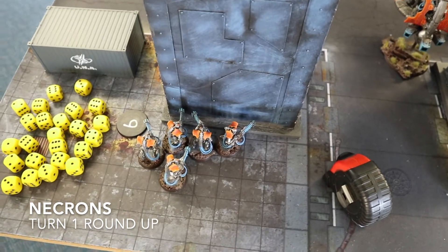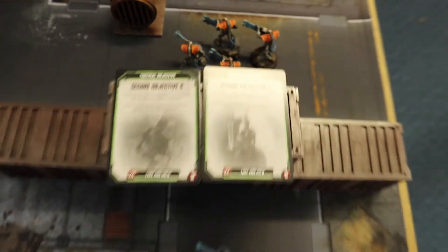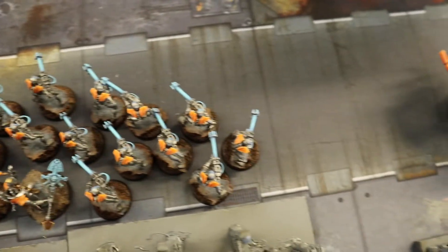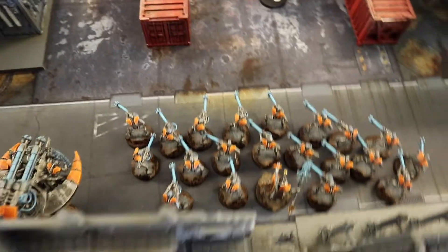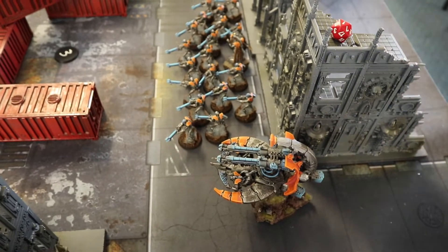End of Necron Turn 1: the center units pushed forward while flanking squads held position. I drew objective cards two and four but didn't score them. The highlight was destroying the Redemptor Dreadnought — the Triarch Stalker's two Gauss Cannons landed 10 wounds, then the warriors added another six with Gauss Flayers. The two Annihilation Barges shot at marines but didn't achieve much. That wraps up Necron Turn 1.